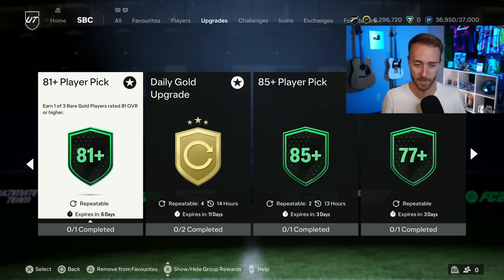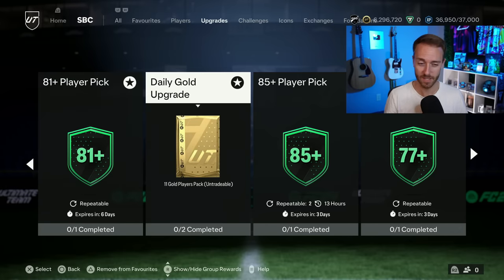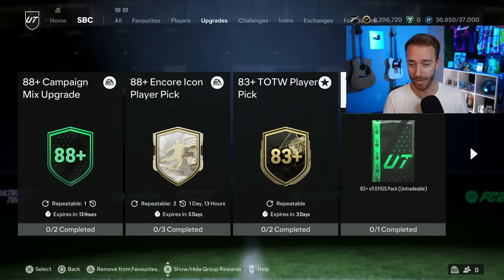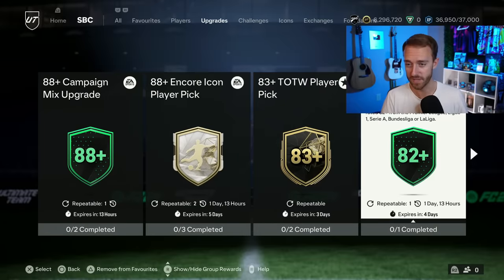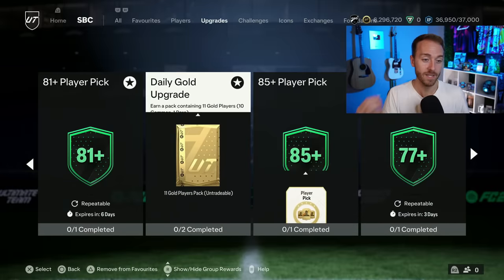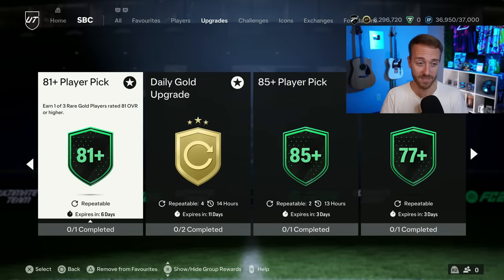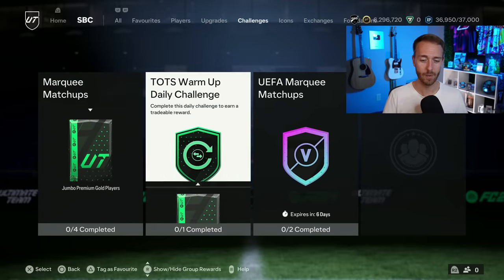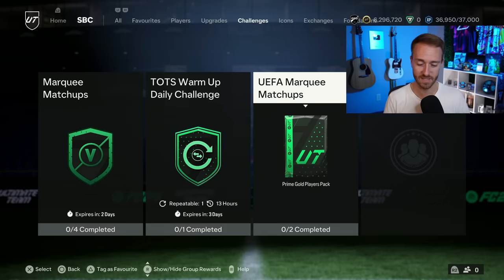Our beloved 81-plus player pick has returned, which is fantastic because it keeps the menu grind alive with the daily gold upgrades. Get those commons, put them into the 81-plus, get yourself some fodder, craft the 83x10 each day, or work towards the 82x11. I'm opening these — I'm not saving 81-plus player picks because upgrade packs like this are going to be out during Team of the Season anyway, so it doesn't feel worth saving at this stage.